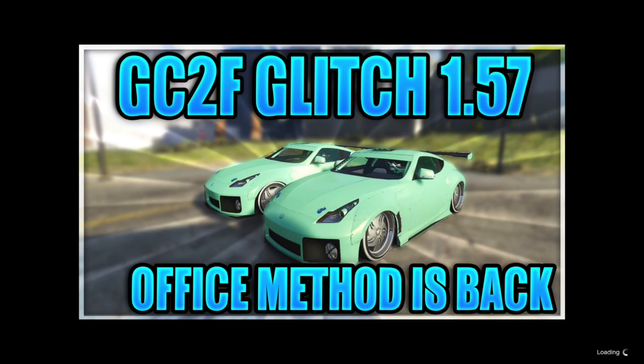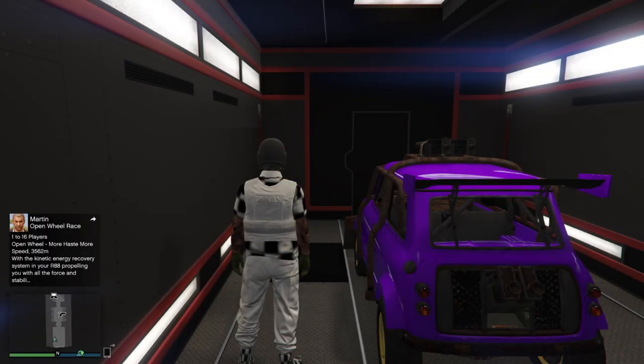What is going on guys? Welcome back to the channel. By the title and thumbnail, the CEO office method glitch out method is back in the game, same as the LS Kami method and the nightclub glitch out.